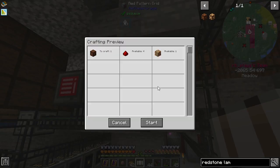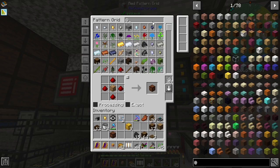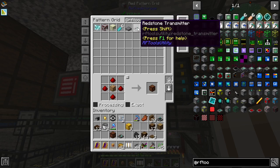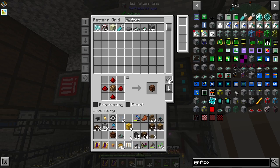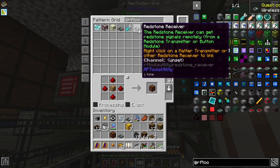We're going to use some RF Tools stuff. I've got some patterns in here — we're going to need a redstone receiver. We'll need two of those. We made these a while ago. We're going to need two transmitters as well. We need one off of the measurement of the mana pool, and then we'll also need one to send a signal back to the constructor. So there's those — receivers and transmitters, check.